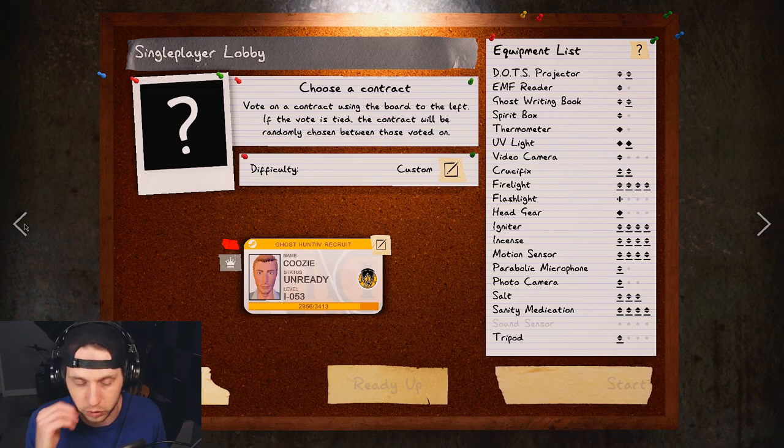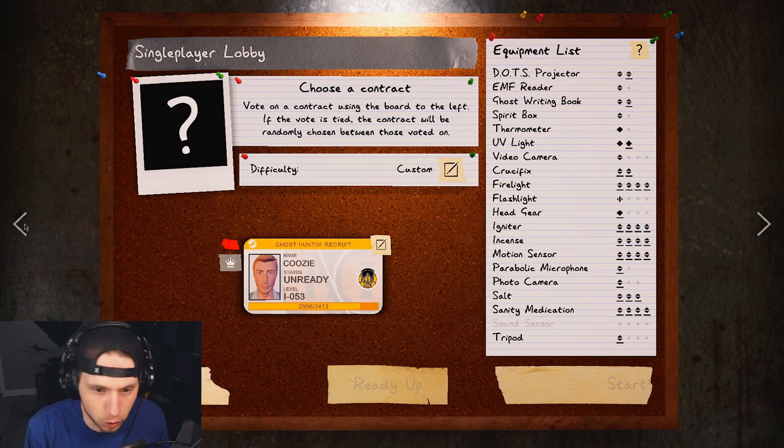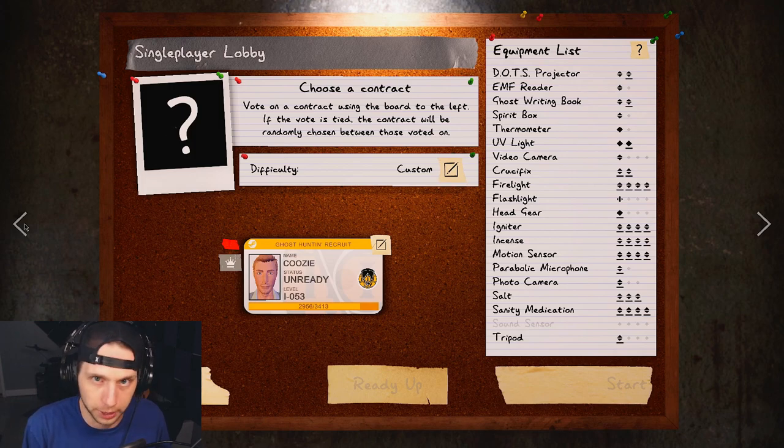Maybe you're not a beginner player — maybe you've dabbled in this game, played with your friends, and you want to start playing solo but you're too scared. Or you've done like five contracts and you keep dying because you're having a hard time understanding the difference between a ghost hunt and ghost events. Well, this guide will cover all of that.